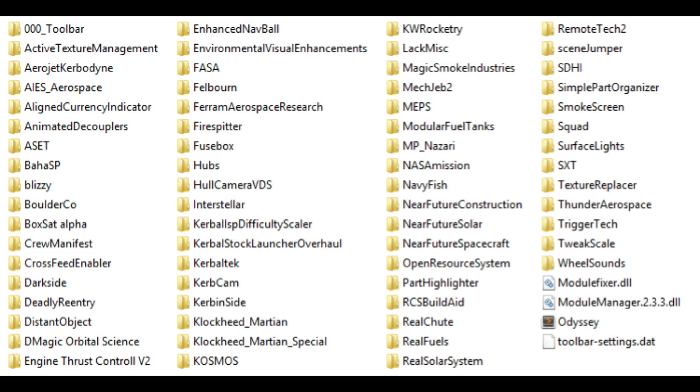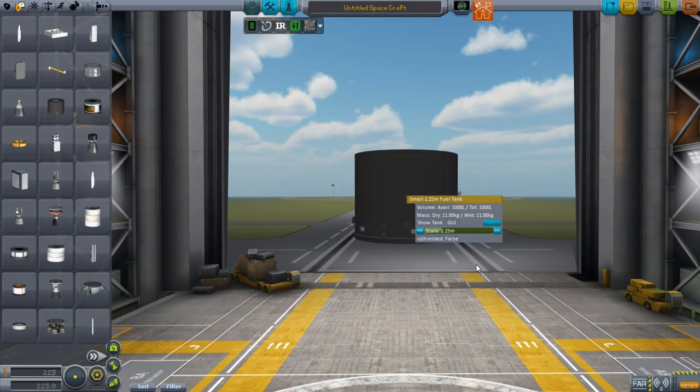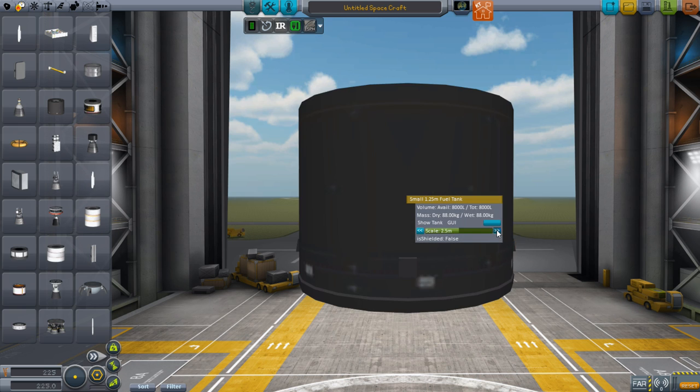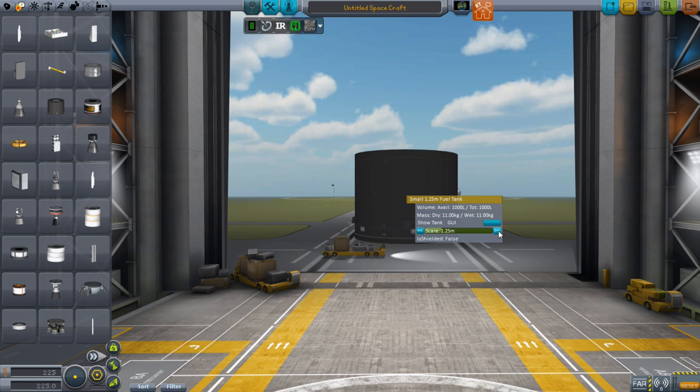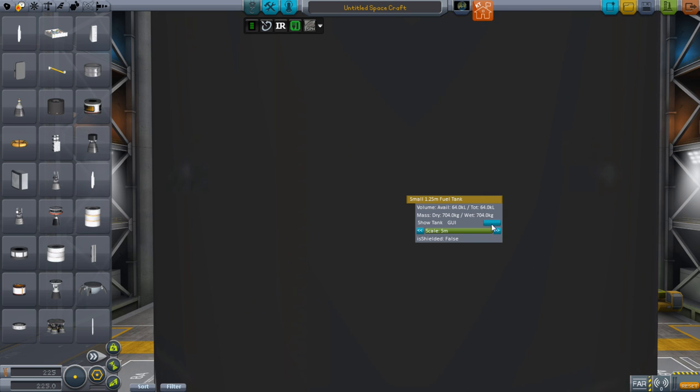Lastly we have TweakScale, Wheel Sounds, Module Fixer, Module Manager, and my Odyssey config file. I showed TweakScale in action already — you get little bars inside the pop-ups when you right-click on your parts and can select from all the different sizes configured for that part. It automatically recalculates various things like tank volume — you can see it goes from 27k liters and then after hitting it again it's 64k liters.